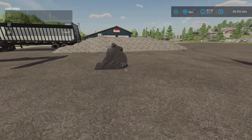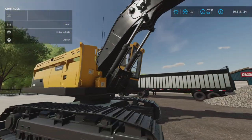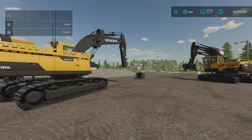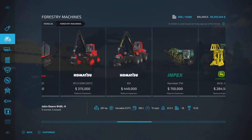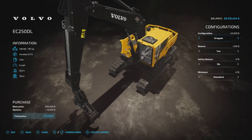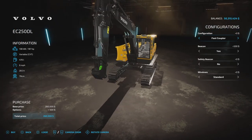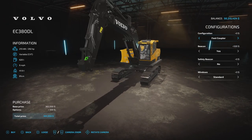As far as I know, it will only hook up to the two excavators that come with the Platinum Expansion DLC. Those two excavators are found under Vehicles and Forestry Machines — the EC250 DL and the EC380 DL. When you go in to buy them, in the configuration you must choose Fast Coupler in order to use this mod.